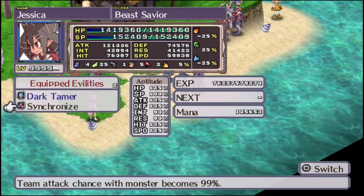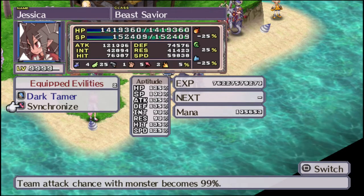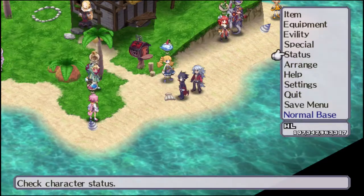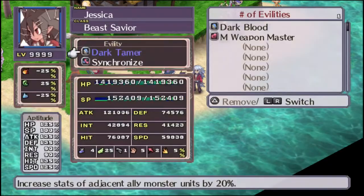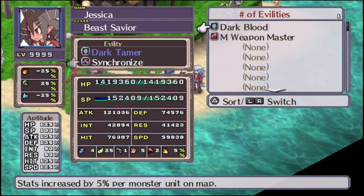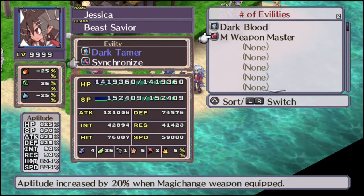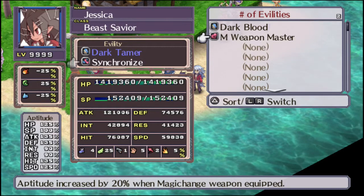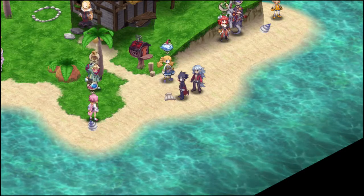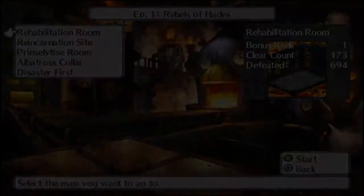Her abilities seem to cover the physical stats, which is not too much of a surprise. Dark Blood buffs the Beastmaster when there are monsters on the map. Magichange Weapon Master increases aptitude by 20% with a Magichange Weapon. Let's see how she does on the battlefield.